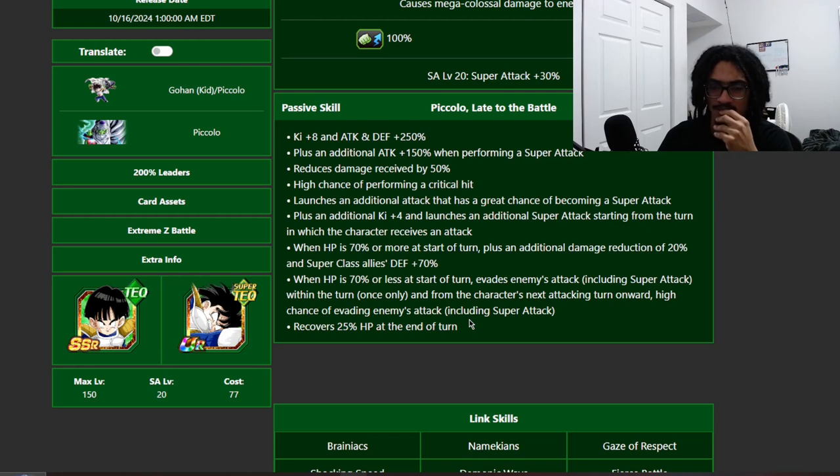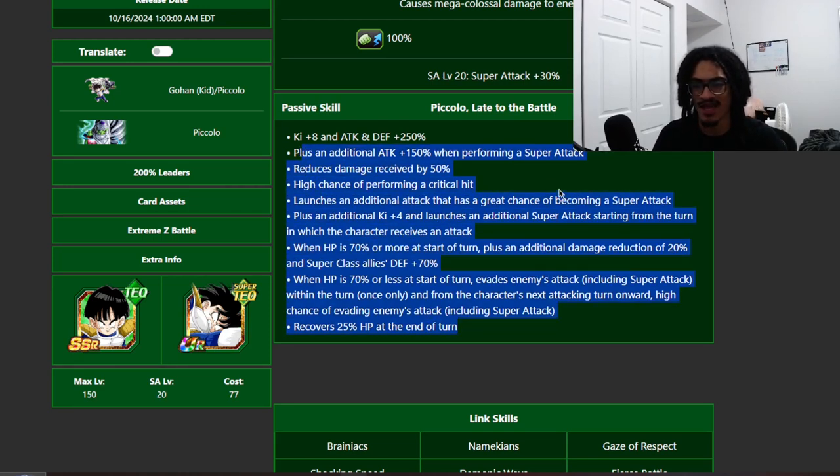This card is really good. Above the HP threshold you have up to 70% damage reduction; below it you have 50% damage reduction with a guaranteed dodge and then a 50% chance to dodge from the next turn onward. Strong support, strong defensive abilities, up to two-plus supers built in, and a 50% chance to crit — you don't need to invest crit chance into this card at all.